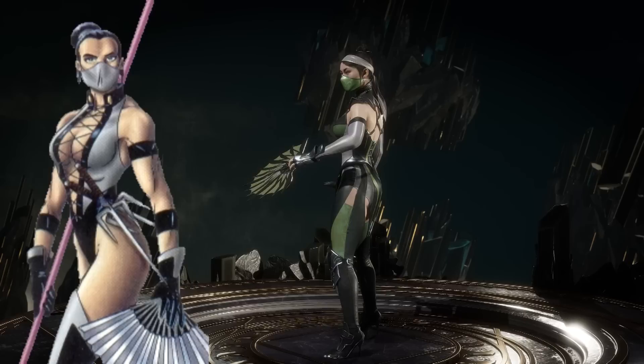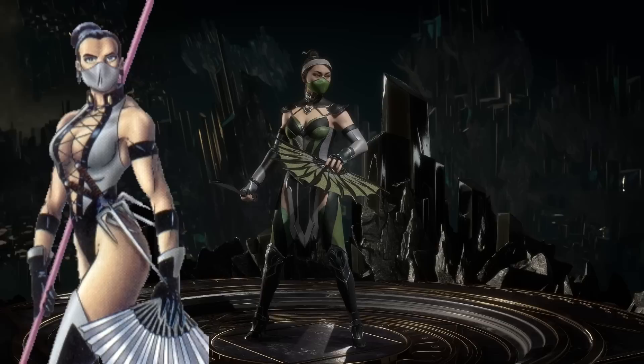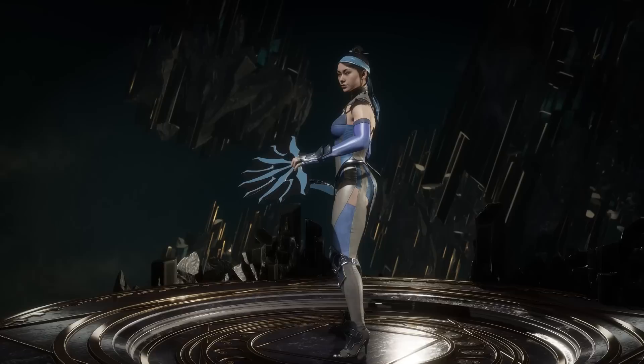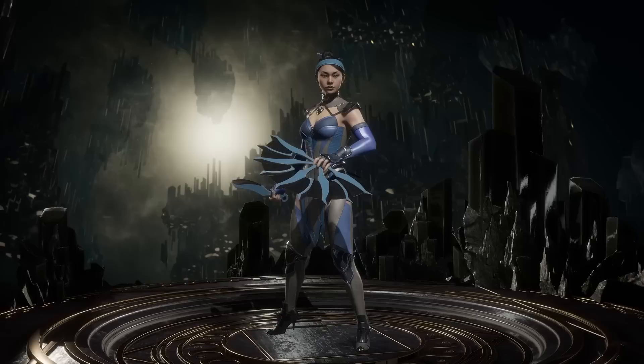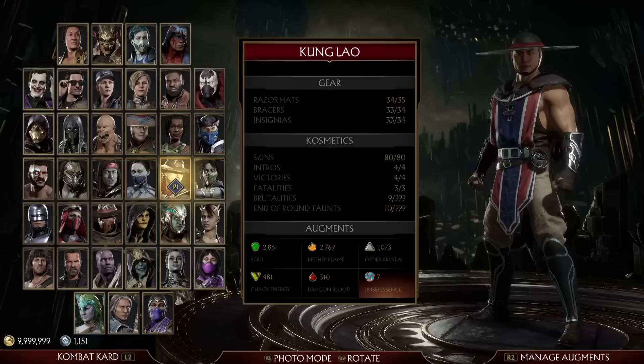For some reason I forgot to talk about this in the original recording, but this is Female Chameleon. I chose the more exposed version with the flap because it's the more classic style, and you can't get all gray so green will do — green is the Saurian color, and the Armageddon render for Chameleon is green, so that works well. I was surprised to realize it's not the full-body catsuit from the story mode but a recolor of the one with more skin showing — used in the ending where she and Liu Kang are together at the dawn of time.